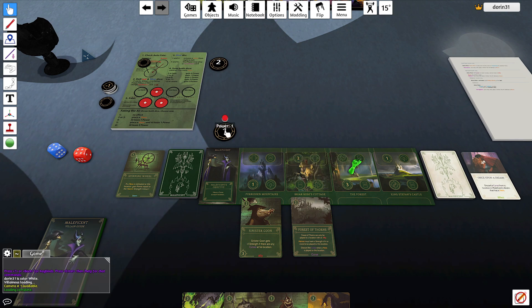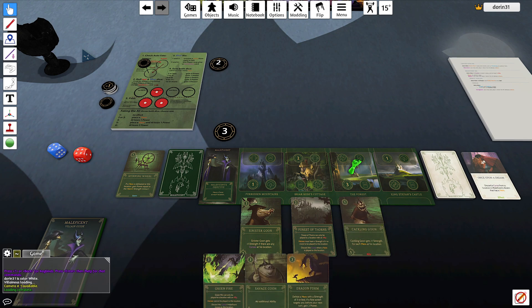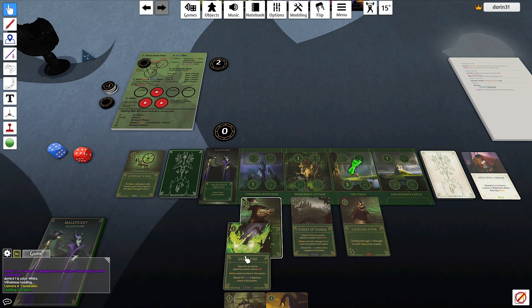Let's come here — gain three. I'll play the Cackling Goon for three, and then I'll play Green Fire.